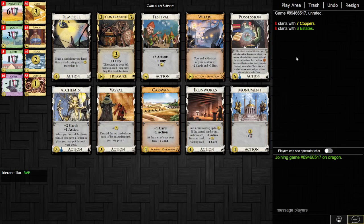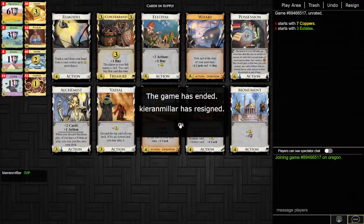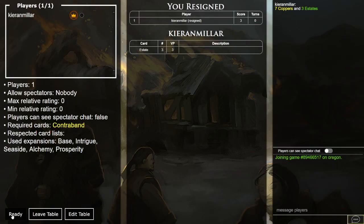Well, here's Possession. So interestingly, if you possess an opponent who has Contraband, you get to pick what you're blocking yourself from buying. So it's actually really good for the possessor to have Contraband in your deck because they don't get harmed by it — they control what is blocked, so they just block like Curse or something. There's also Festival and Wharf on this board, so there's so many buys — ridiculous amounts of plus buy here. So you're clearly never getting Contraband. You Ironworks for Vassals and Caravans and Monuments and Remodels, and you buy Festivals and Wharves and get a lot of money through Monuments and Festivals, with draw from Wharf.